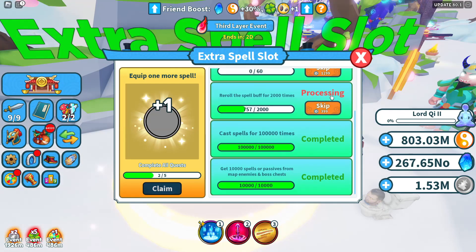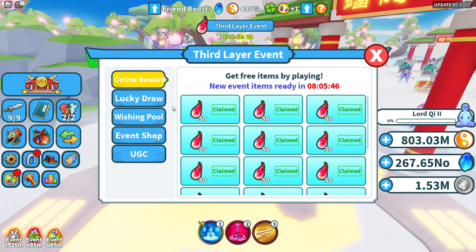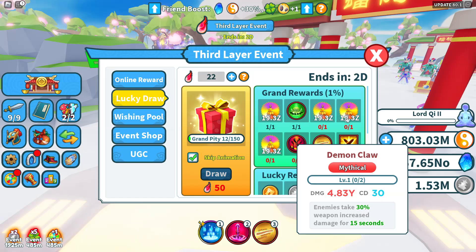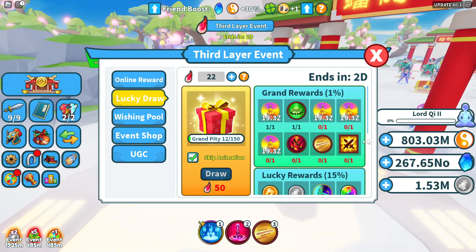Even for the extra spell slot, I think I'm probably going to end up skipping through these. We have a ton of spell buffs. For the third layer event, I've been getting all of these event items. I've been going to the lucky draw, and as you can see, we have the light book, we have the sticks impact, we have the demon claw, and we have three out of four of the echoes — which I don't know what I'm going to do with. I might just end up selling them for J's.